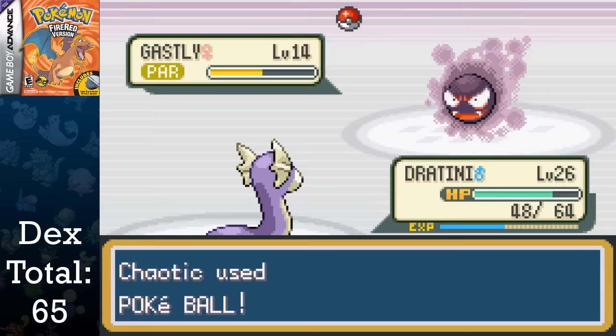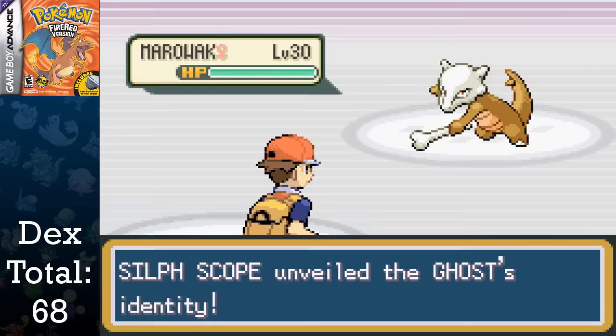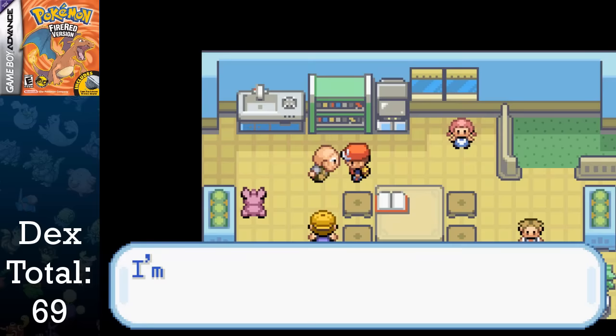After his obliteration, I can catch Gastly, Cubone, and Haunter, giving us three more to add to the dex total. Gengar is unobtainable due to needing a trading partner. Unfortunately, the Marowak we fight after uncovering it with the Silph Scope isn't catchable, so I'll have to grind Cubone later on. I manage to fight off the Rocket members at the top, finally bringing Dratini to level 30 and evolving into Dragonair. Bringing Mr. Fuji back down to his home allows us to get the Poke Flute, giving us access down to Fuchsia City.